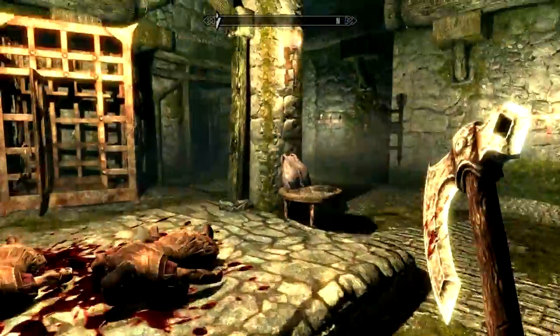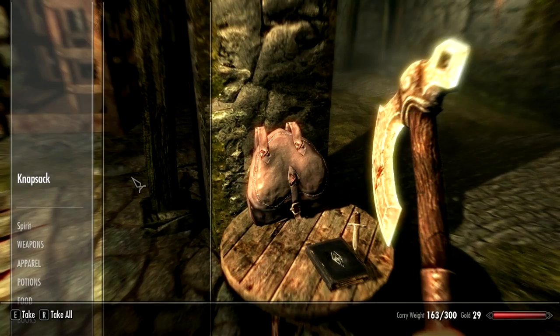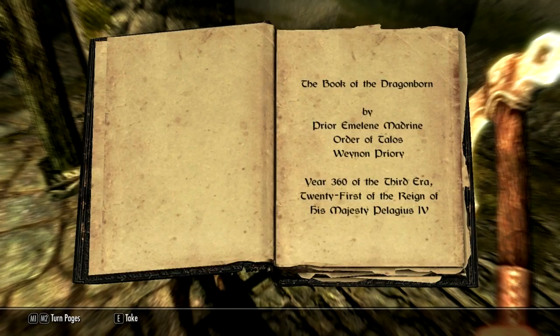Birdcage. Where'd you go mate? Knapsack — that's what I want. More lock picks. Dagger. Book.